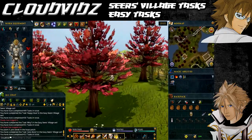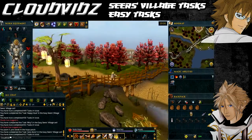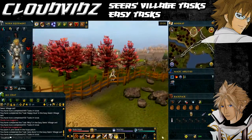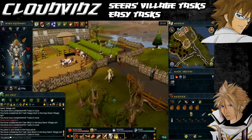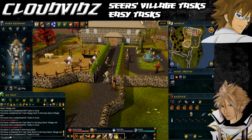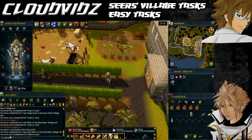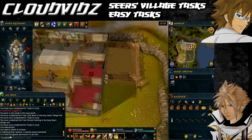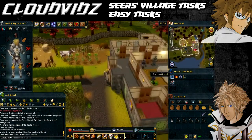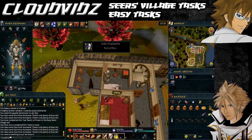The next task is Bunch of Flowers — fill five pots with flour, found in the kitchen of the Sinclair Mansion, directly north of Seers Village. Enter the house by climbing through the window. Use the barrel full of flour to fill a pot five times — either use five actual pots or keep emptying and refilling the same one. Once you've done that five times the task will be complete.